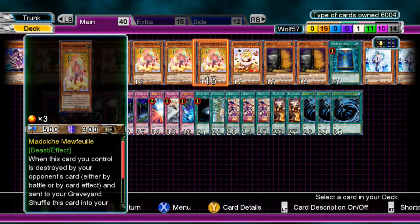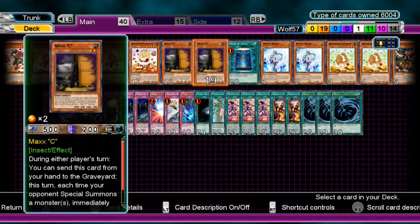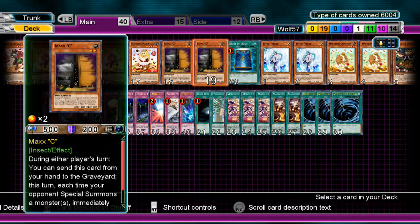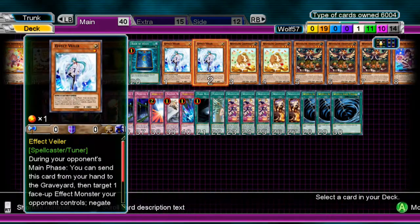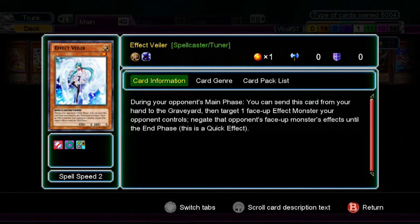My next monsters are Maxi. Maxi helps me draw cards if needed and also gives off my effect from Hootcake, which allows me to special summon a monster from my deck. I can use it on my turn or my opponent's turn — on my opponent's turn I might use it to draw more cards; on my turn I'll use it for Hootcake's effect. Next is Effect Veiler, a typically good card used to negate your opponent's effects, and once I get it in the graveyard it can also help Hootcake's effect.